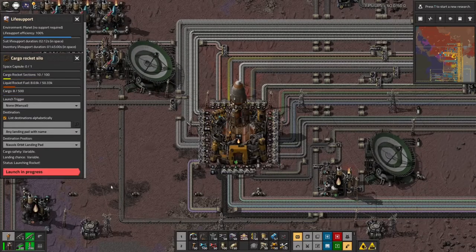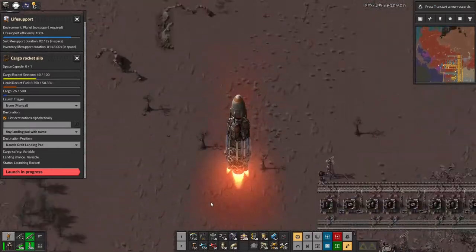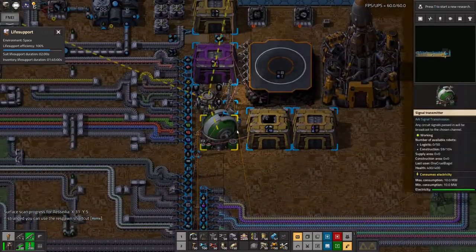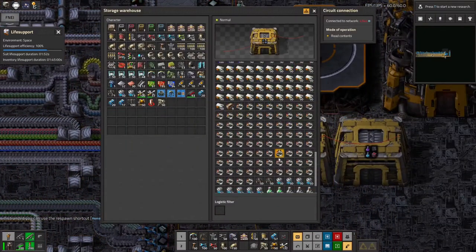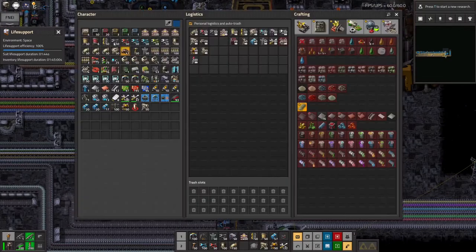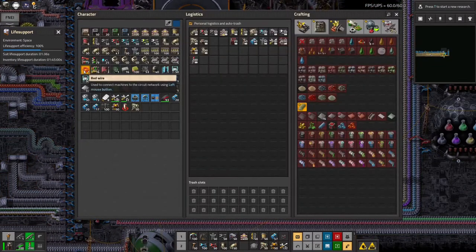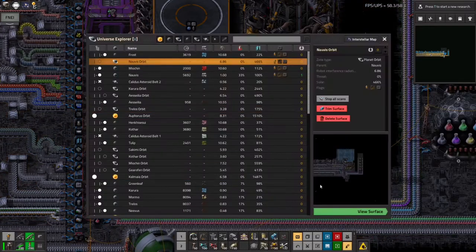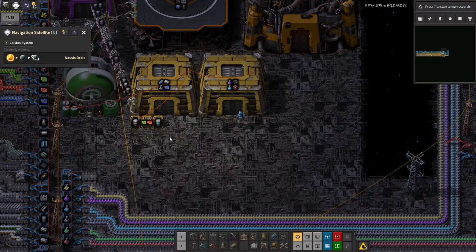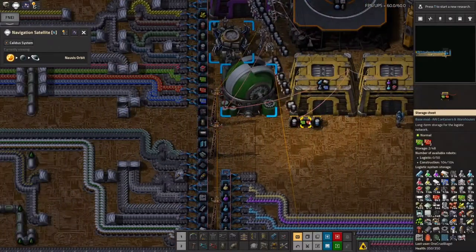Rocket time! Everything starts loading in and then it's launched successfully. Let's take all of these and put them somewhere. I don't have enough storage up here at the moment and need more warehouses. These smaller ones are more efficient per square than the big ones, so it's not entirely bad to set them up like this.